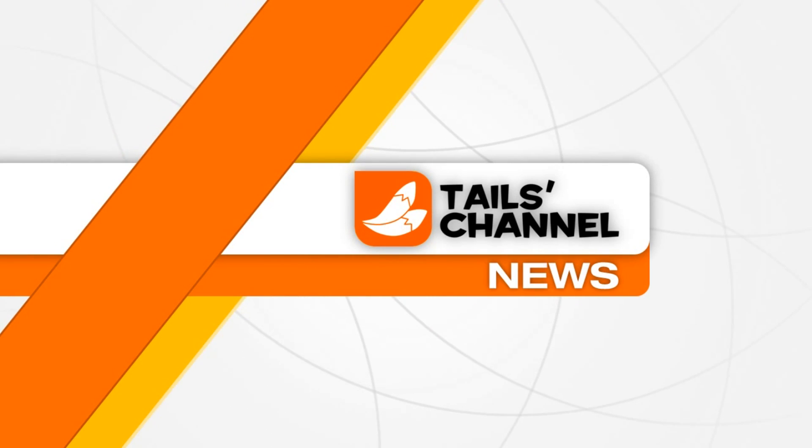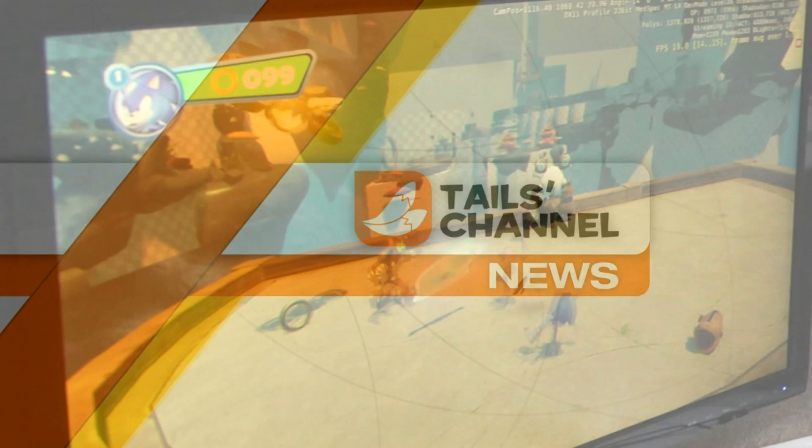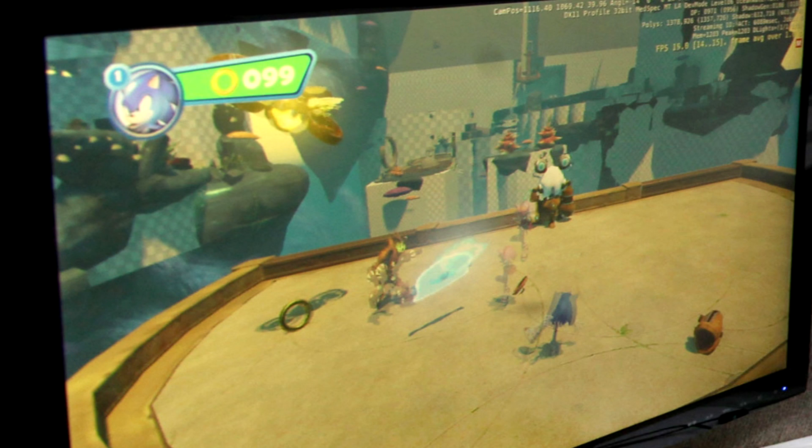Hey guys, it's Matt, the owner of Tails channel, bringing you the latest in Sonic the Hedgehog news and updates. I'm kind of late to the party, and the reason I didn't do an update on this picture earlier is I thought it was leaked at first, but no — it is actually released from the Sonic Boom team, Big Red Button. Today I'll be doing a quick analysis on this picture, so let's get started.